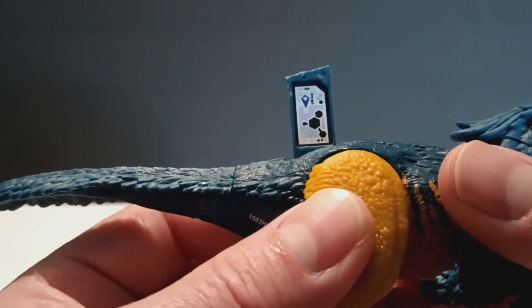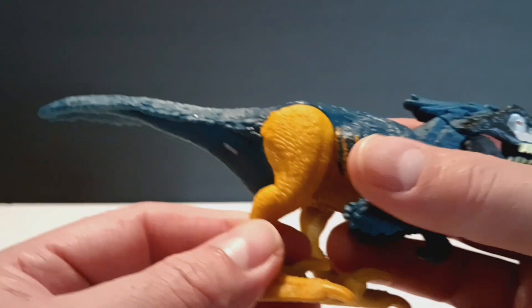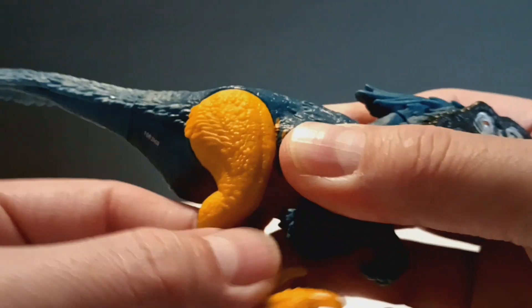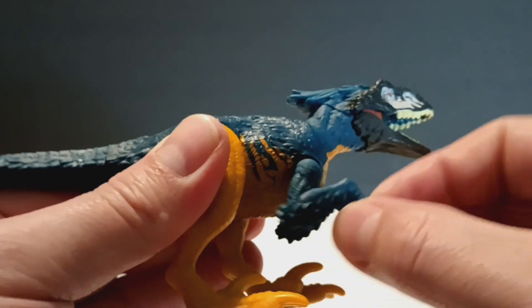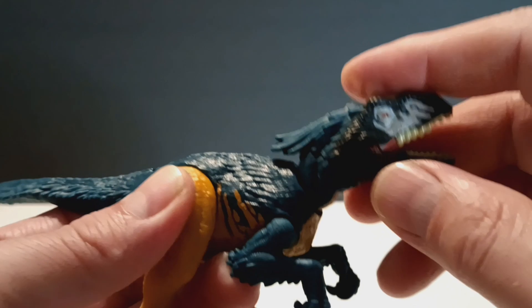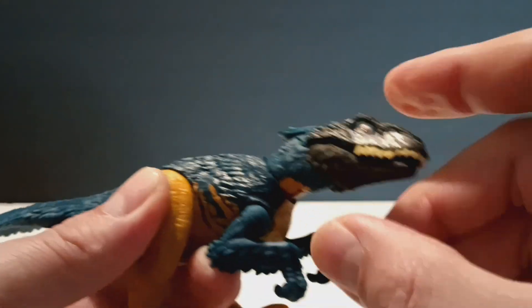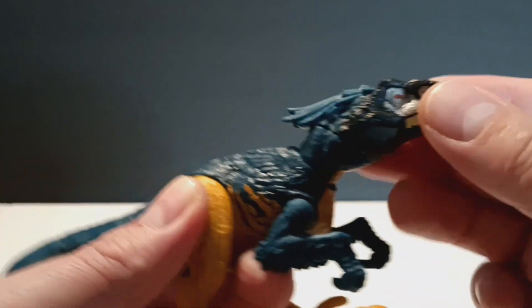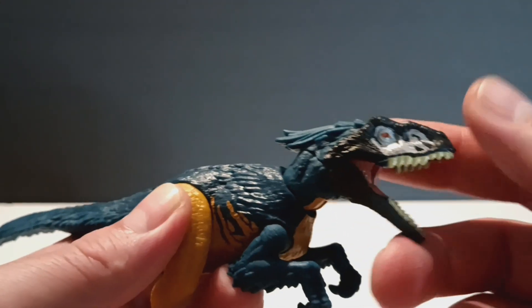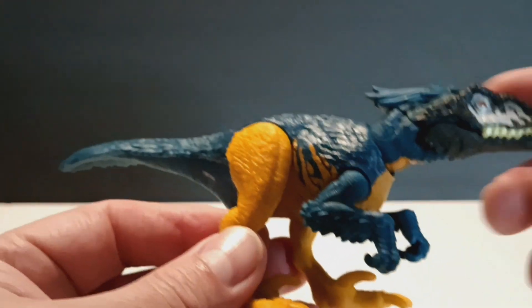Here's the scan app if you need it. As far as articulation goes, it goes forwards and backwards, and you've got the ball and hinge on the neck so you can pull it around and look side to side. Of course you get the jaw as well. Overall a very cool little species.